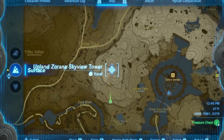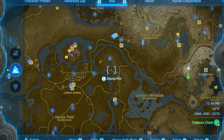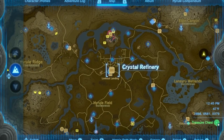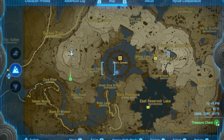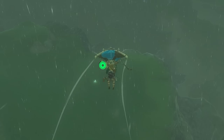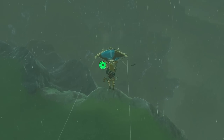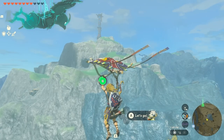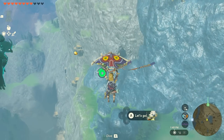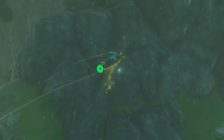The next location is the Zorana Skyview Tower, all the way to the east of Lookout Landing and right to the west of Zora's Domain — it's the one that stands on top looking down below. Head down this pathway, getting a little bit low. It's going to be right below the cave under the tower. You see the tower, you see the cave, and then there's this other cave — that's the one you want to go to.